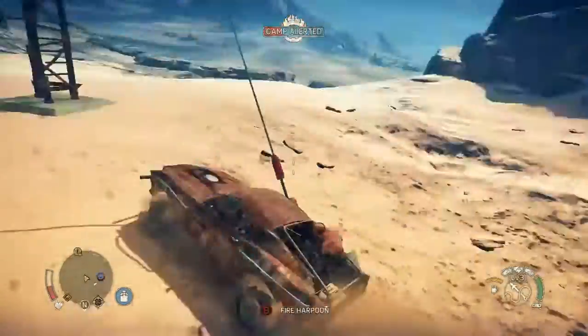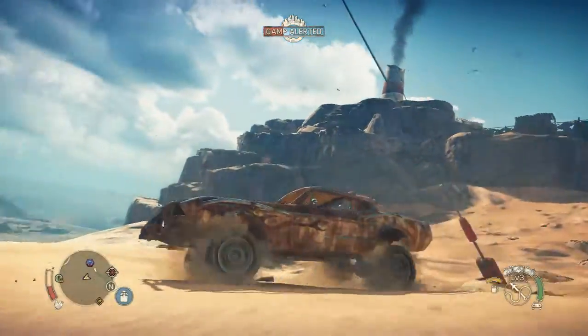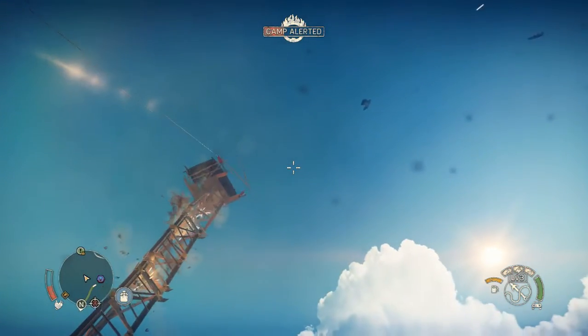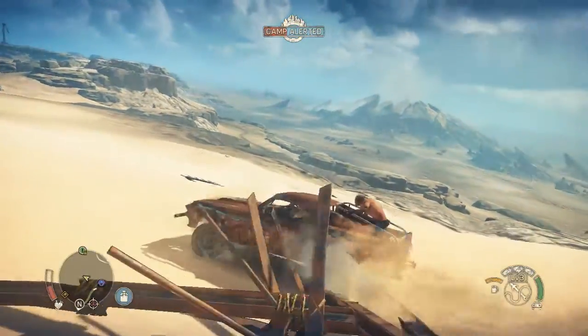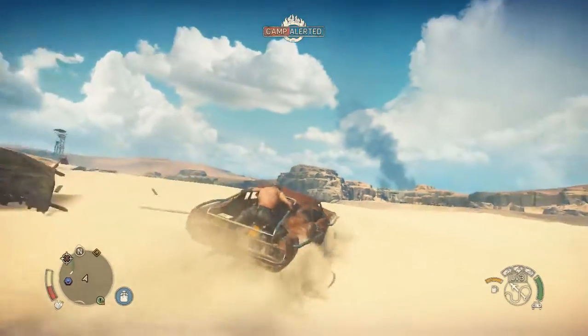Okay, one more. Darn it, screwed that up. Isn't there another sniper up there? And down he goes — I didn't do anything. I guess I got in the way of the perimeter defenses; it shot him down itself. Okay, so those are all the snipers, right? Yeah, looks like it. So where are the other defenses? Did I miss a sniper?